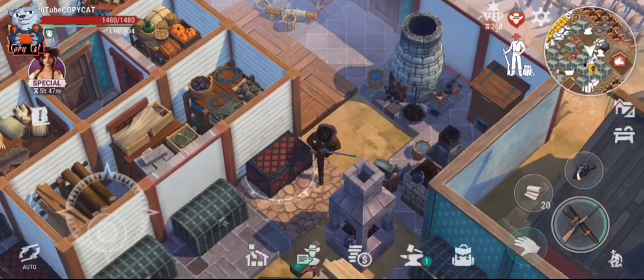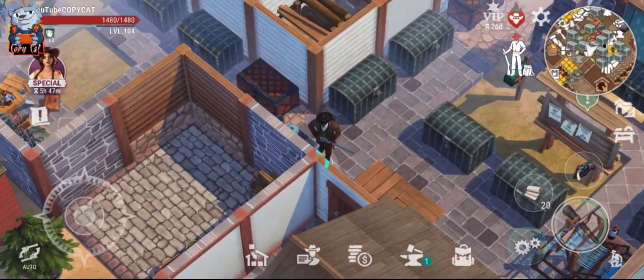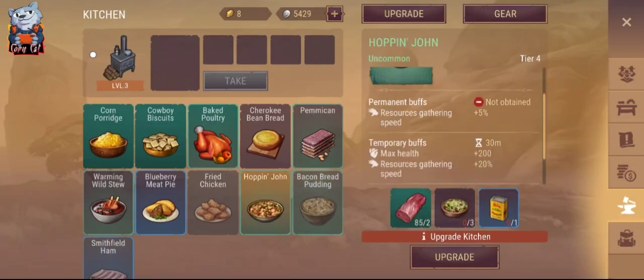This kind of meat here — and this meat is going to be used, I'm going to show you guys that. Look at this. It is this dish right here that we're actually capable of making. This one right here is giving us, first of all — first time you eat it, it's going to give you 5% extra speed, resource gathering speed. So it's going to be faster in gathering. And every time you take it, it's actually giving you 20% faster ability to harvest all around.